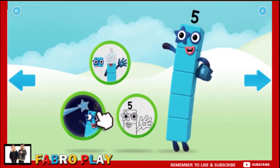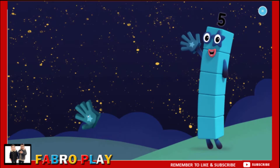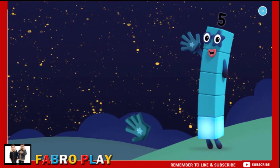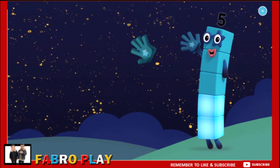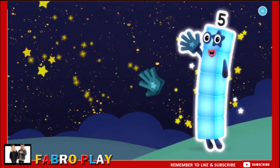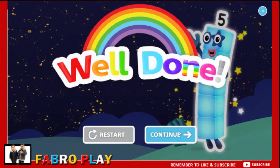Welcome to Numberland. Let's make and play. Look — shooting stars! One. Five stars for number block five. Two. Three, keep it up. Four, one more to go. Five. Well done. Continued.